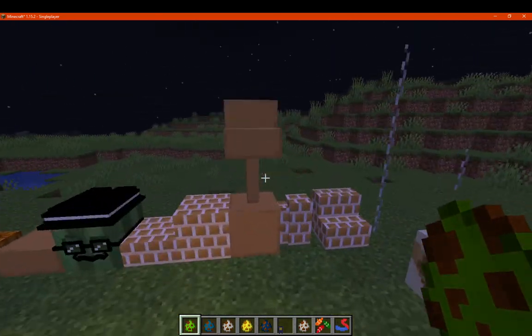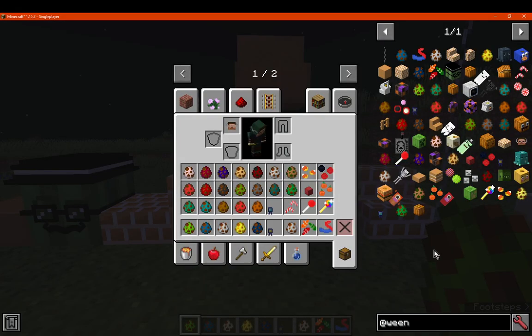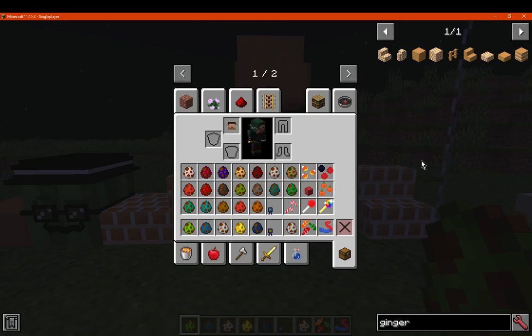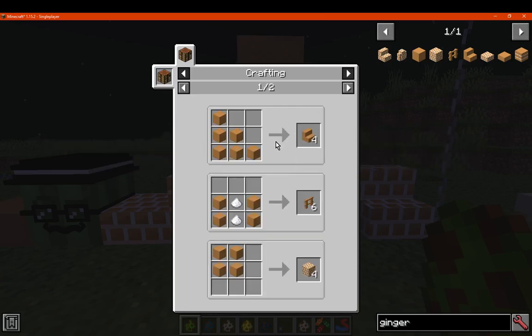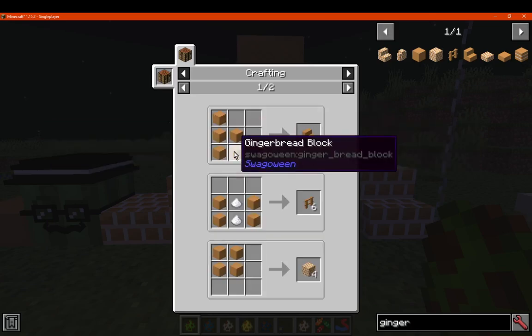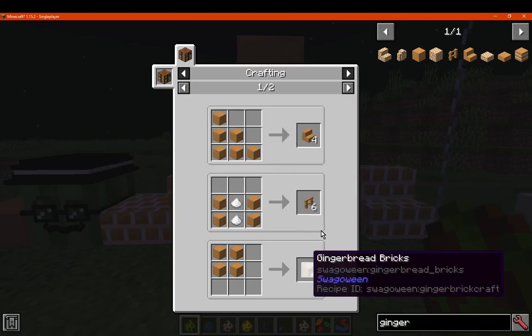So we'll go from right to left. You've got the gingerbread, which you can simply make with sugar and bread, and from there you can make it into a block. And then you've got the stairs, fences, and bricks.